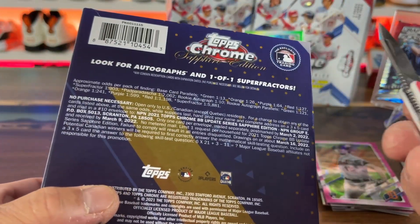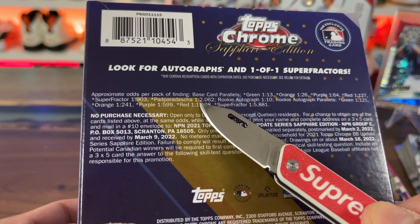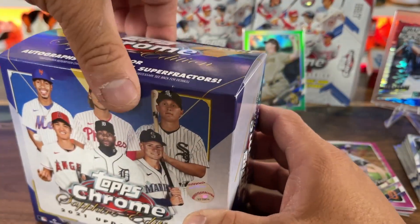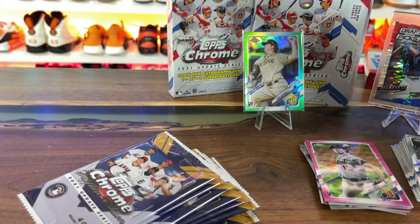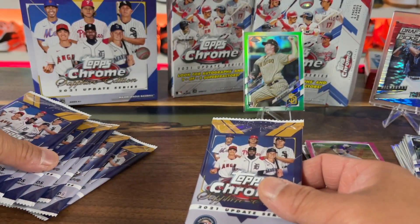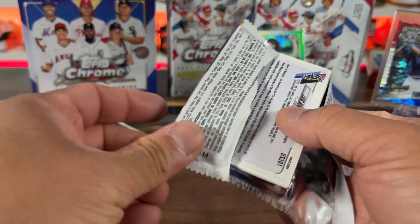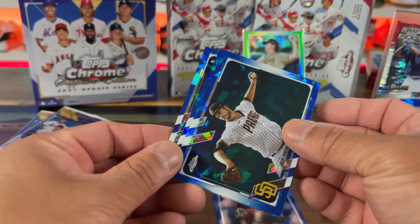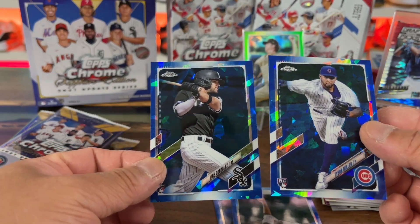Somebody I saw posted about these and said that you get autos in every box but it's just not advertised as such, and you do get a parallel as well. Look at these - Padparadscha one in 2,000, super fractors are one in 5,000. So better odds than the Topps Chrome Update, I guess. Everybody says this product is really decent and it looks nice - like cracked ice, super fire. There's a handful of packs - eight packs. A buck fifty for all these boxes and I got three of them. There are two rookies right here in the cracked ice - very nice.